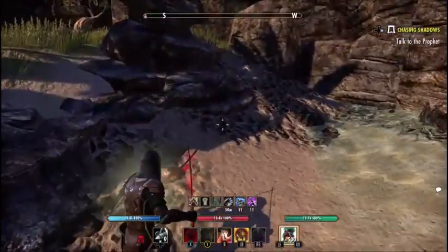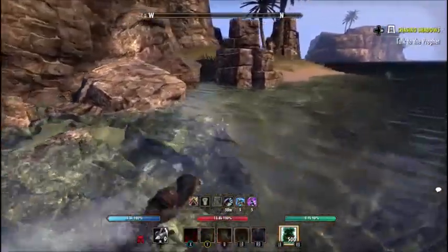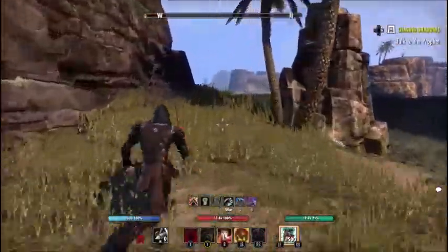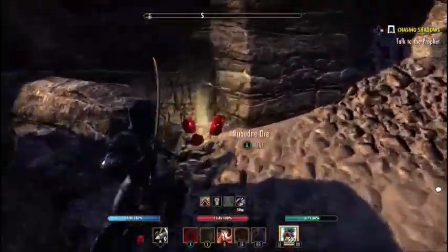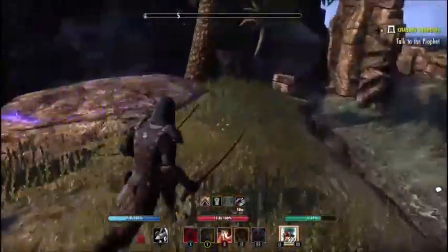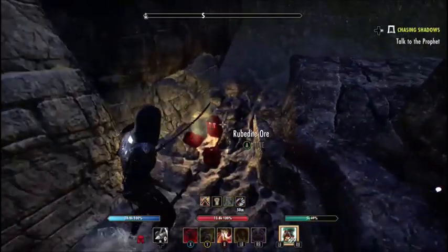There can be a double spawn right here and right here — you hop across. There are fishing spots here too, so you can fish while you're here if you really wanted to. I don't, but you can. Enchantment node, rubidite, can be a double spawn, enchantment node. Spawn here, spawn here — look, it just spawned.